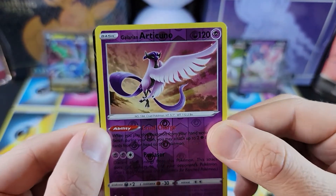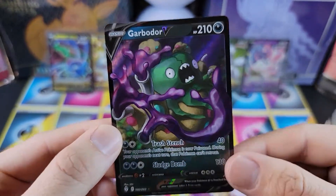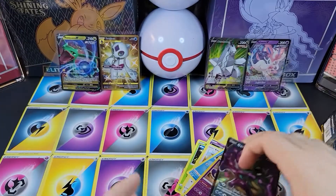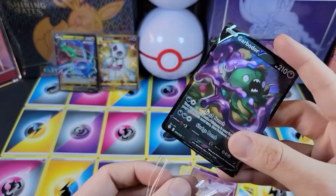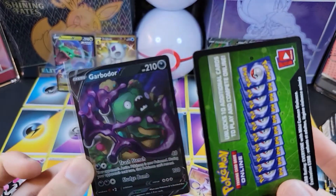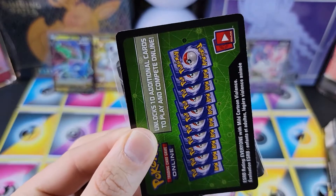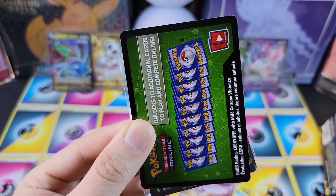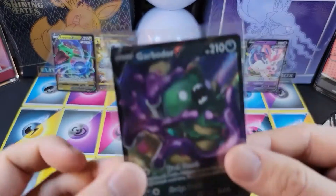And I think Umbreon came through — Garbodor V. Unfortunately, that is one we already have, so I'm not quite willing to change Umbreon to my favorite, but I'll give it one last chance. I think it's interesting because that came with another green-backed card. For those of you who don't know, the green-backed cards usually don't have good hits in them. When we get another one in another video, we'll show you.